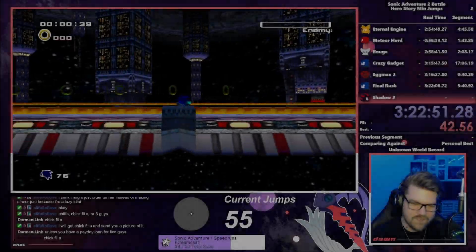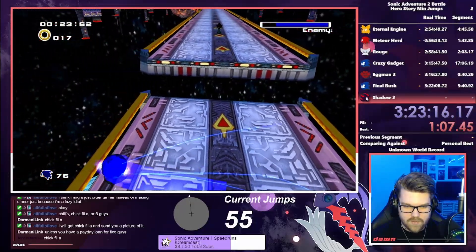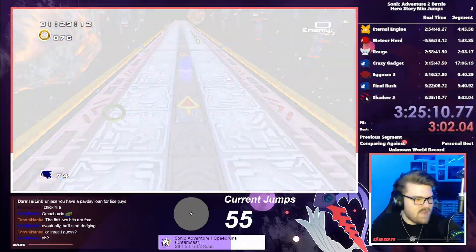The final boss of the run, Shadow 2, becomes a lot more difficult without jumping. The falling platforms made it far more precise than expected, but after quite a few attempts, we were able to take Shadow down by repeatedly spin-dashing through him when he tried to attack us.